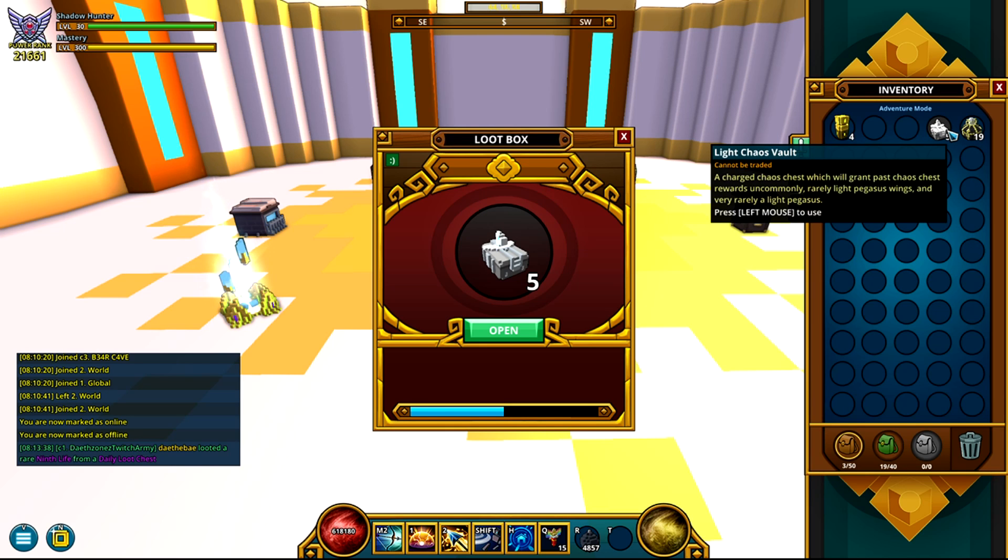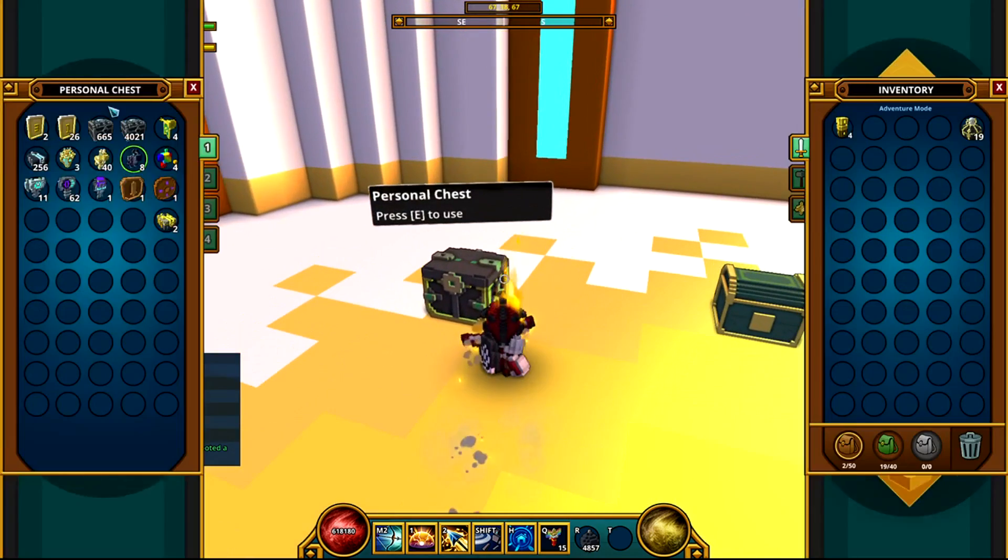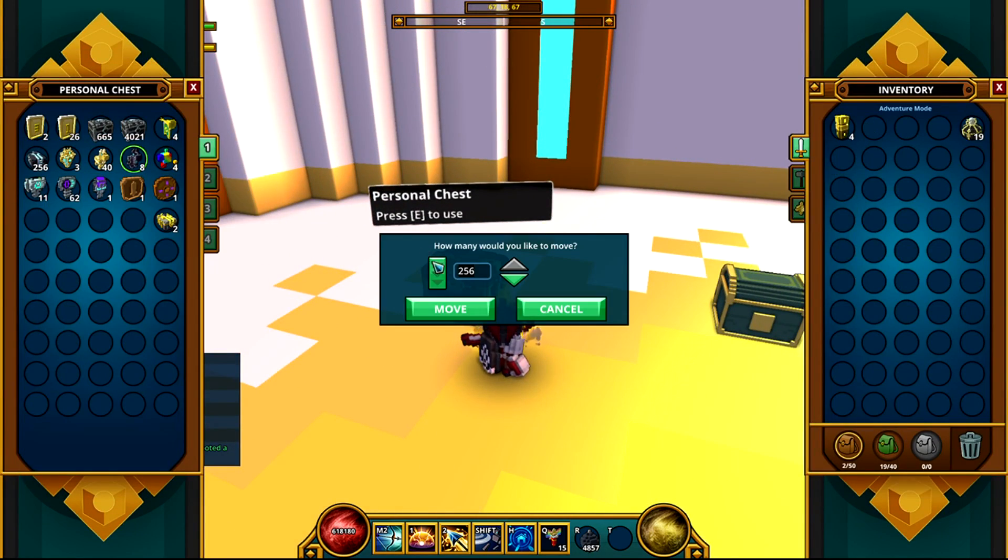These five light chaos bolts — I wonder what we're gonna get here, anything good? Probably crap. We got only crap. Let's go ahead and open 70 more chaos chests since we forgot to put them in our inventory in the first place.